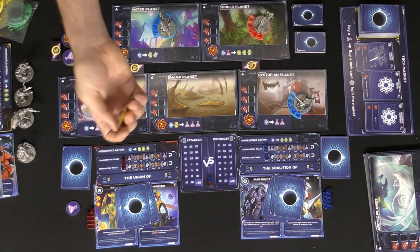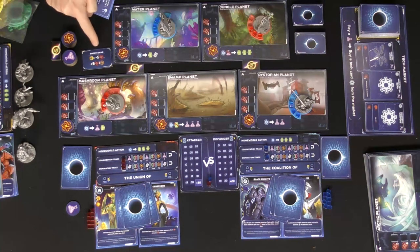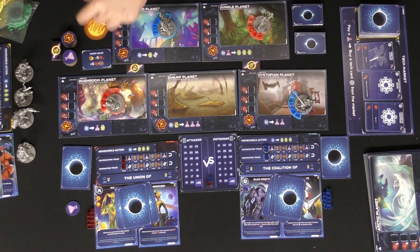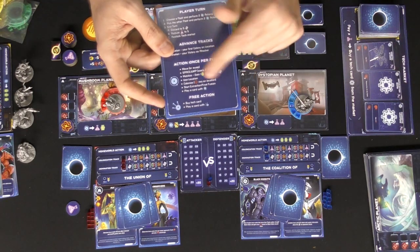Then there's the final fusion itself — it works the same way as extraction but you must be on any space other than your homeworld. Place your character there, perform the final fusion, and you win. People will try to stop you — that's the most important thing in the game.